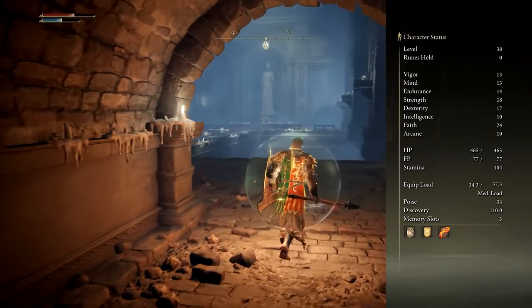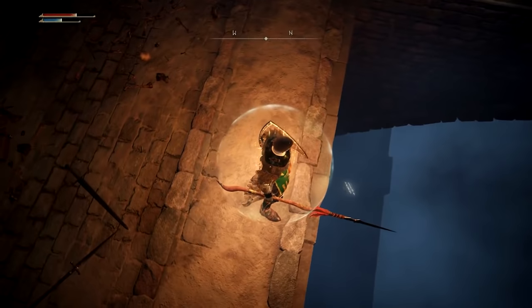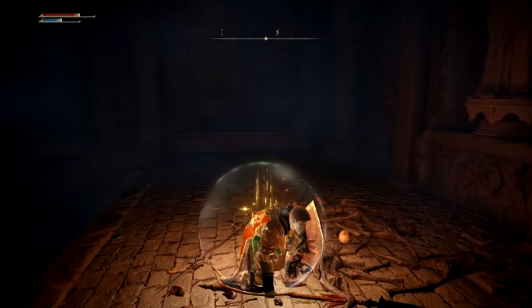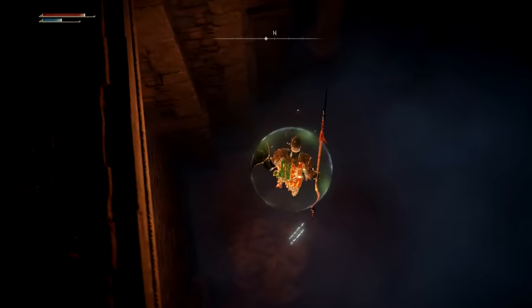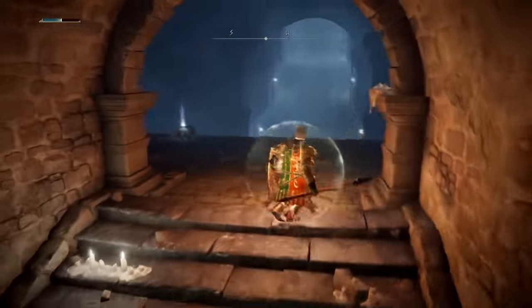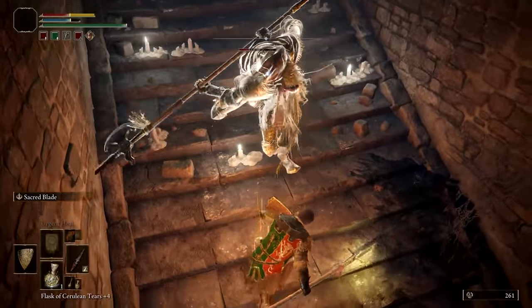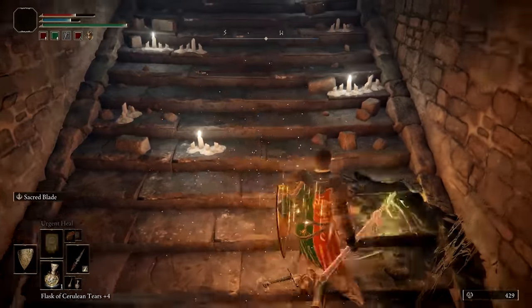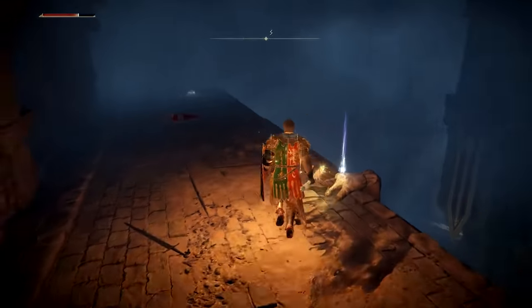However you go about doing it, you'll want to return to the location just before crossing the bridge to the talisman. There is another hidden ledge you can drop down to below, and a shallow pool of crimson water below that. Once down in the water, ascend the staircase and take a lift up. At the top you'll have to defeat an elite spirit guardian before getting the bow, and there is also a nearby stone sword key to pick up.